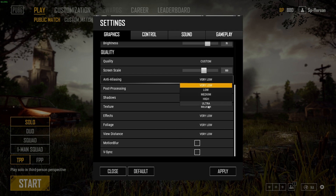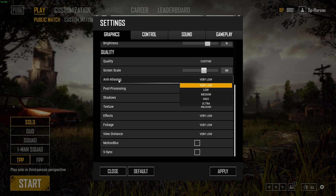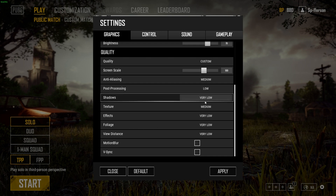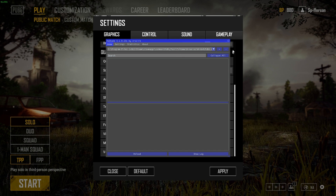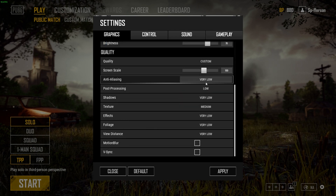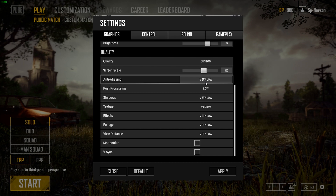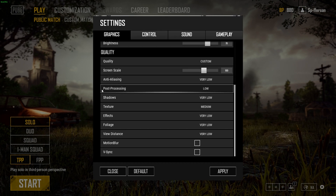Anti-aliasing: I leave mine on Very Low. Anything above Very Low — even Low — makes everything in the distance look very blurry and it's super distracting. If you want, you can put it on Medium and then download ReShade to re-sharpen it. Personally I play with anti-aliasing on Very Low on most games because I'm used to having a lower-end PC, so it's not a big deal for me.